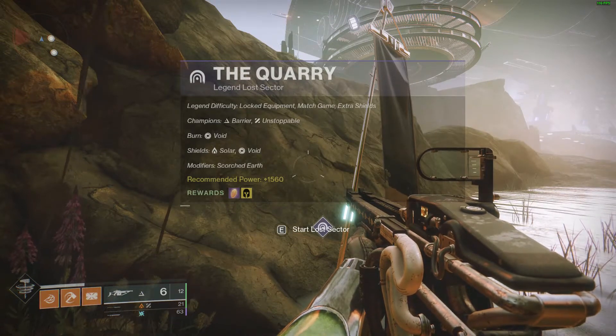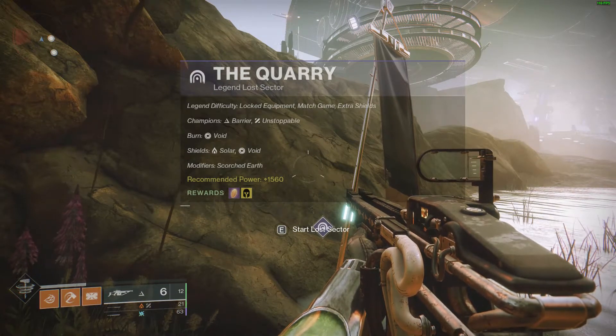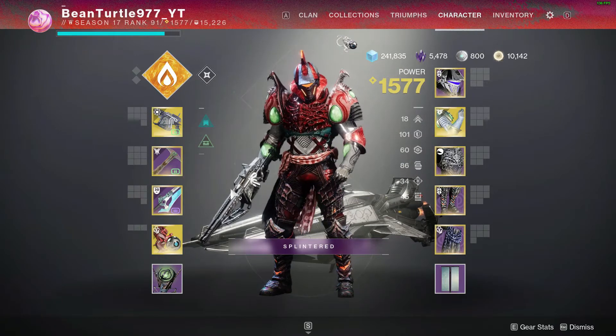It is 50% void damage taken and received. There's one Solar and several void shields. But none of that really matters today — I'm actually going to do the run first because it's so unbelievably short.